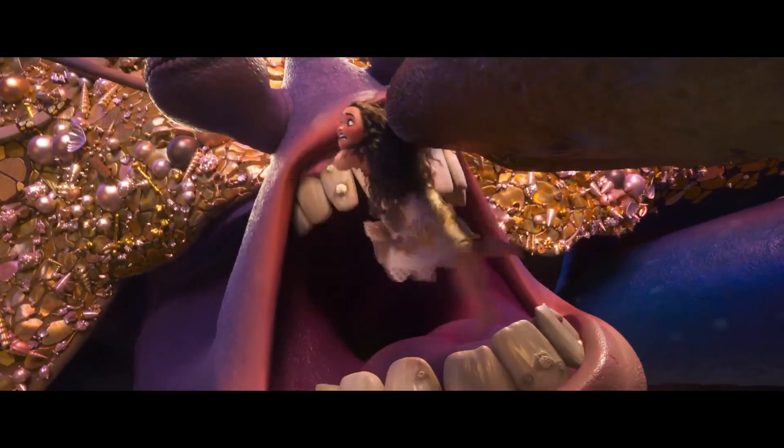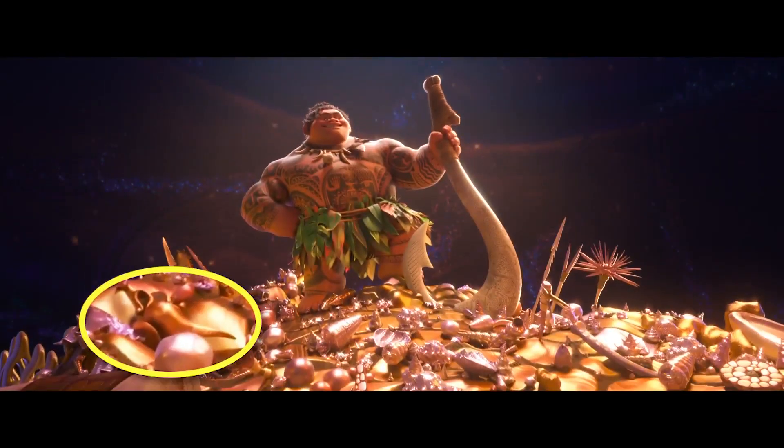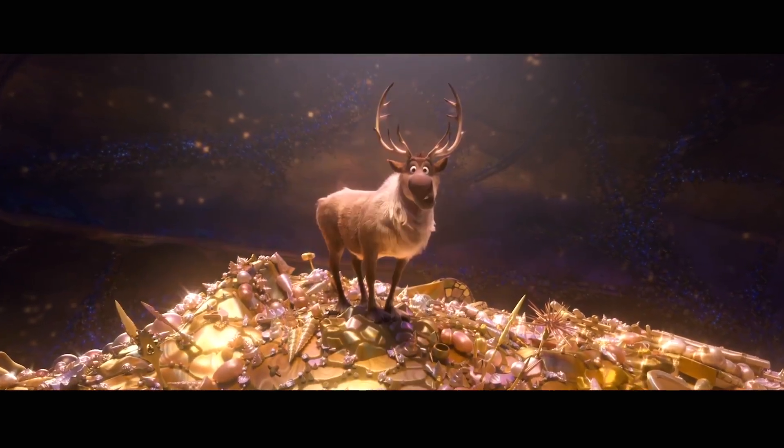You can find another well-hidden easter egg in the pile of treasure on Tamatoa's shell, which is the magic lamp from Aladdin. And right after, we see Maui transform into Sven from Frozen.